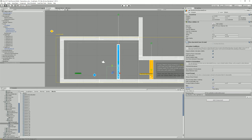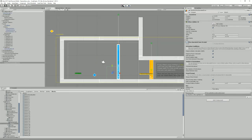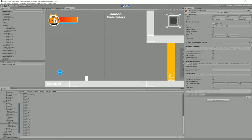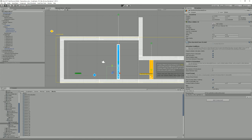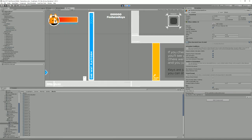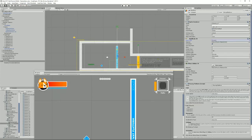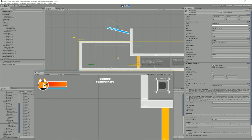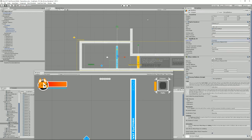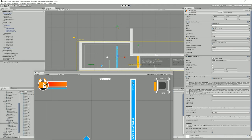We can also set it so it doesn't require a key, giving you button-activated doors without any key requirement. Or set it to auto-activated — in that case I wouldn't show the prompt, and the door opens automatically when you walk into the zone (still consuming a key if one is required). One thing I noticed: the door was behaving strangely because the Rigidbody 2D needs to be set to Kinematic. Once I do that and replay, it behaves correctly.